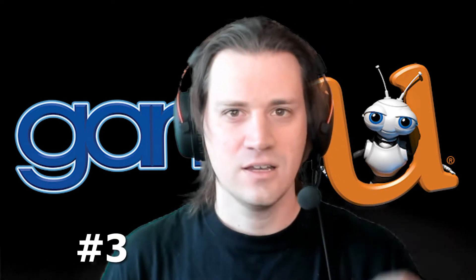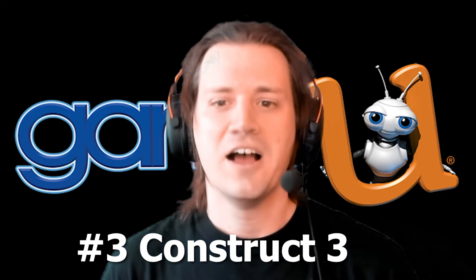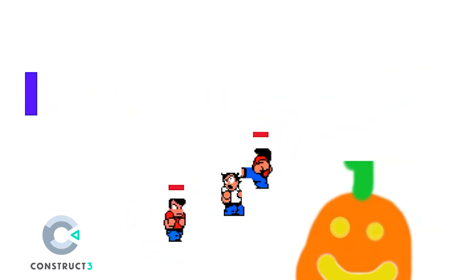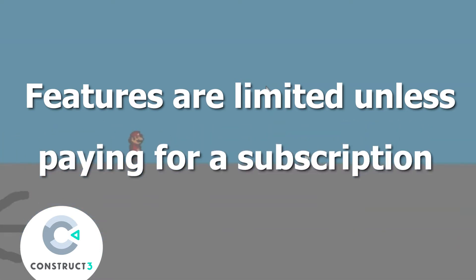Number three is Construct 3. If you're looking for a lightweight engine that deals exclusively with 2D, Construct 3 allows customization using visual behaviors and coding, and you can edit sprites right in the editor. Unfortunately it is only 2D and its features are limited unless paying for a subscription cost.